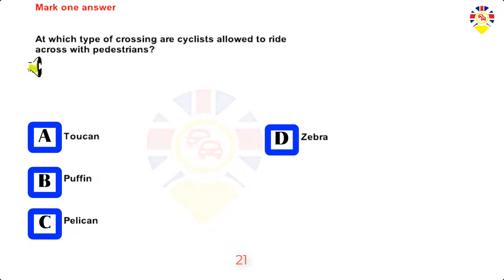Mark one answer. At which type of crossing are cyclists allowed to ride across with pedestrians? Toucan, Puffin, Pelican, or Zebra. Answer: Toucan.